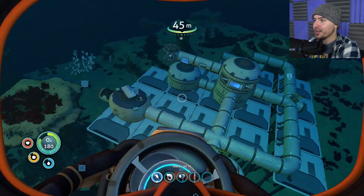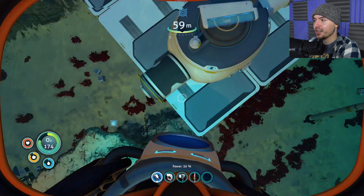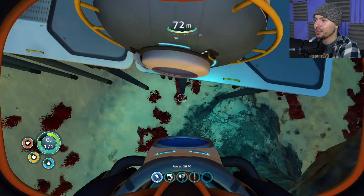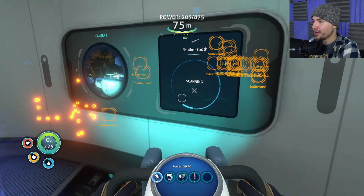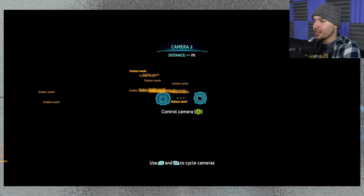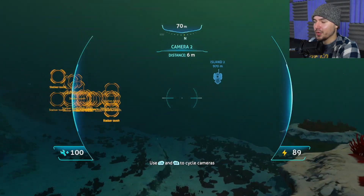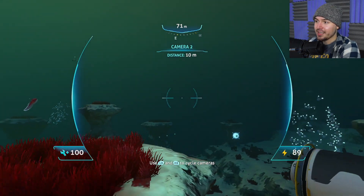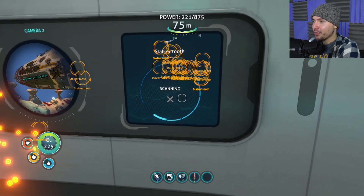The first thing you might notice is that my little observatory sphere has gotten moved over here. And then I have this room here, which is actually super fucking useful. If I go in here, this is what's called the scanner room. Right now it's scanning for stalker teeth, and I can basically control these camera drones and go looking for shit out there without having to actually risk myself. And it's scanning for whatever I want.